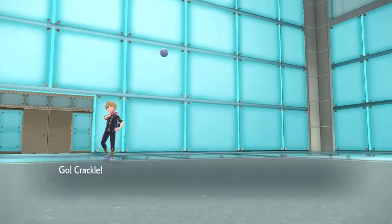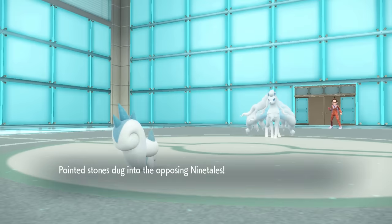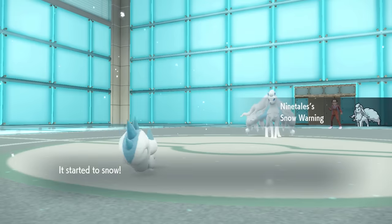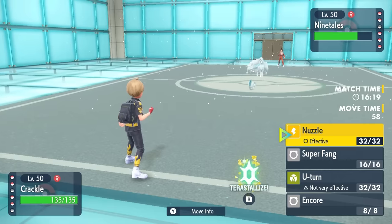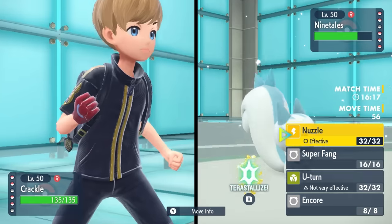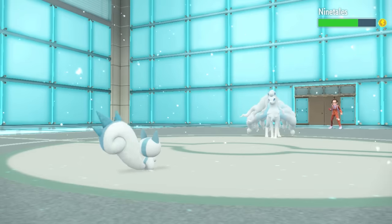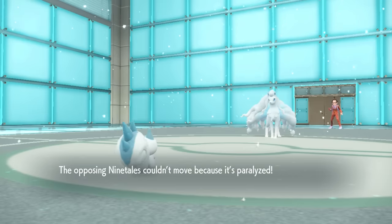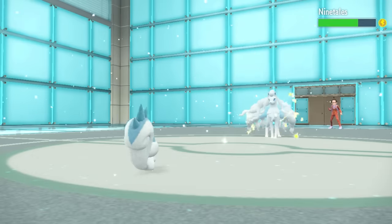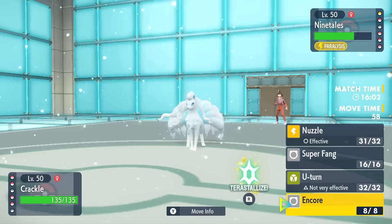They go into Alolan Ninetales, which probably wants to get up the Aurora Veil. I go into Pachirisu — this little squirrel demands respect. I can go for a Nuzzle; being Jolly Max Speed I'm actually faster, showing me this thing is probably Modest. I get the Nuzzle off, paralyzing it, and also get the full paralysis. That's what you get for messing around with the Squirrel.